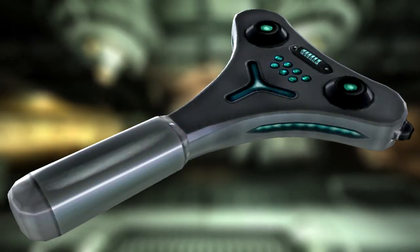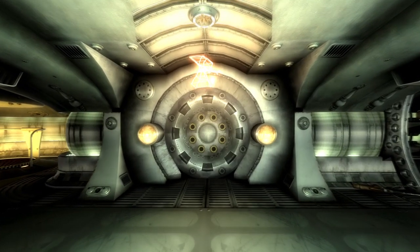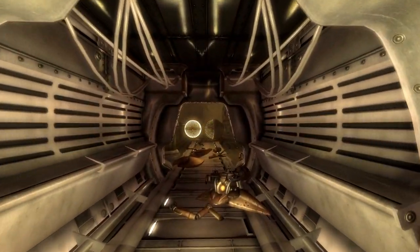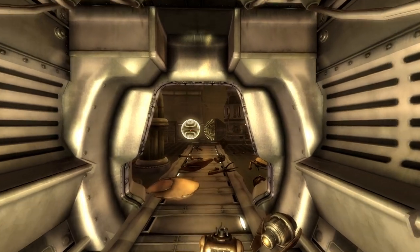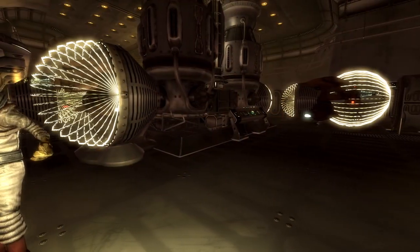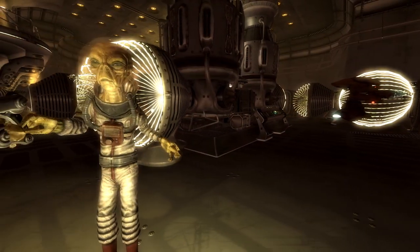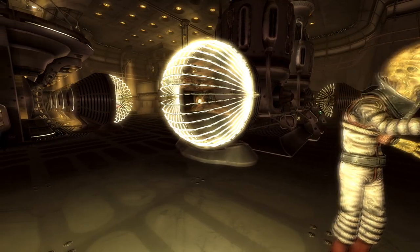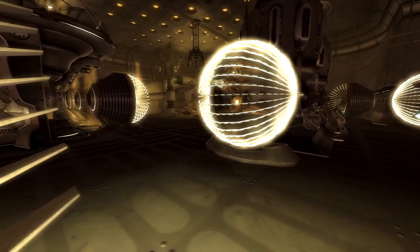Next up is the drone control device. This is its own unique item and can be found within the robotic assembly. Head through the area and through the overloaded assembly belt until you come to a room with several caged drones. In the centre will be an alien holding the device. Kill him and loot his corpse to obtain the remote. This remote allows you to open cages and make drones friendly, who will fight for you against other drones and aliens.